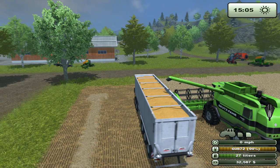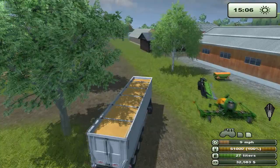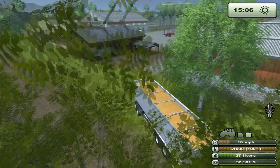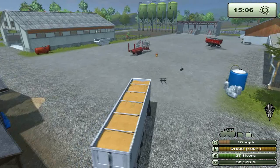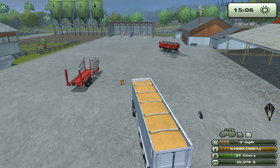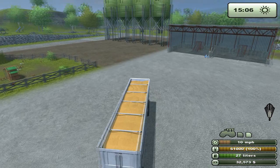Oh wow, that was lucky! I think this trailer has a capacity of about 61,200 litres or something, so we're going to have to deliver all of this to the silo - nothing too major. We've got that other small tipper but it's pretty much useless right now. If only you could hire workers and use waypoints on the map to tell them where to drive so they don't get stuck.